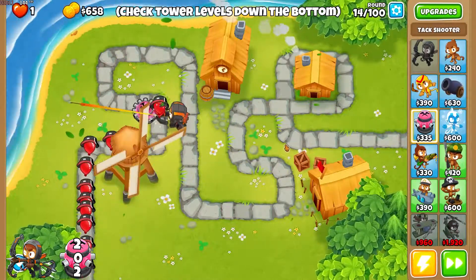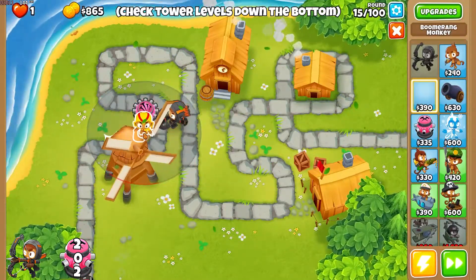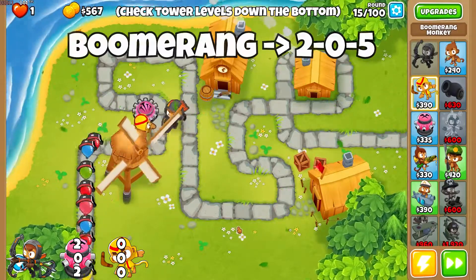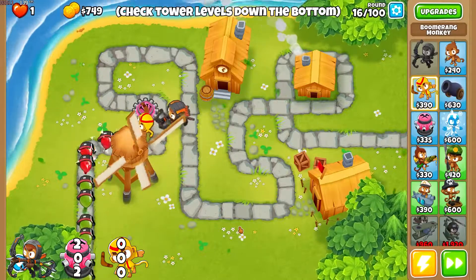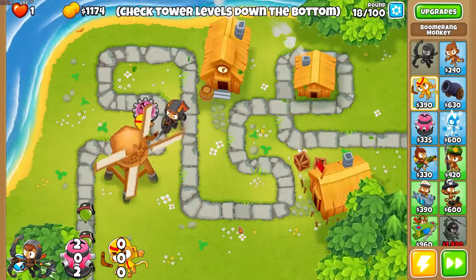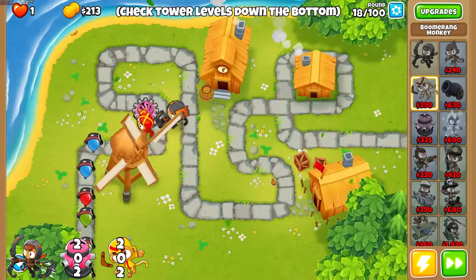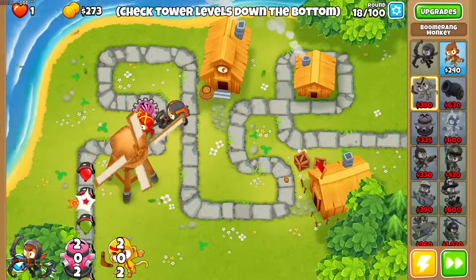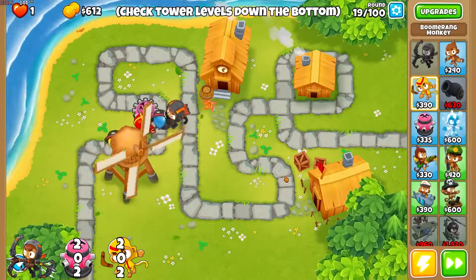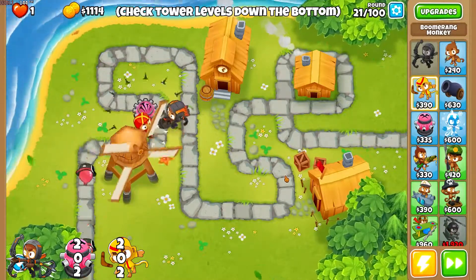If you like how this game starts — I start a lot of my tutorials this way — we're going in with the boomerang monkey. This is a great early tower and also becomes a great late tower. We take it all the way to 502 in the end, but for now we'll go with 202 just to take out the leads when they come. So this is our main start.